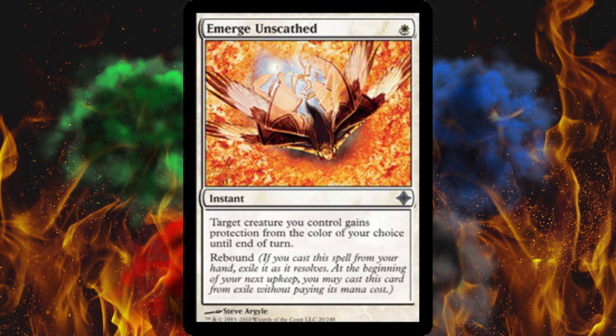Now, there are all kinds of versions of this: Blessed Breath, God's Willing — God's Willing can get to Scry one, and in some cases that's better. There's also Feet of Resistance, but it costs two. In some cases those are better, but this rebound ability makes this by far the best one. There was a version of this printed very recently in Standard that was a two-cost pro colors with rebound, but this is the same exact card for one. You can't get much better than that.